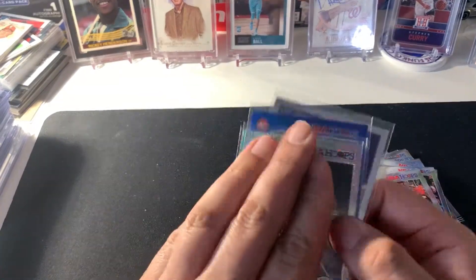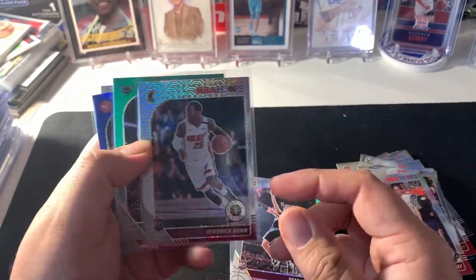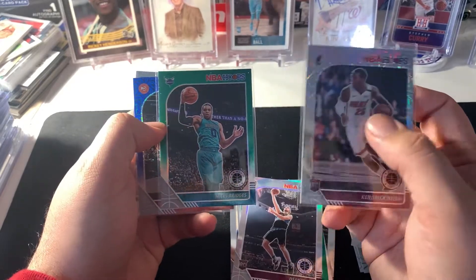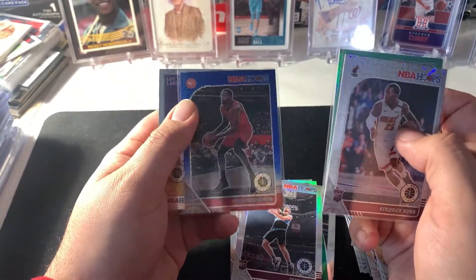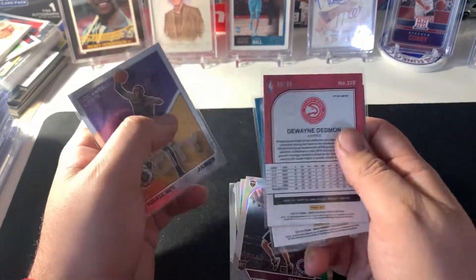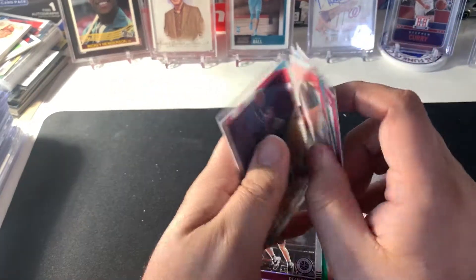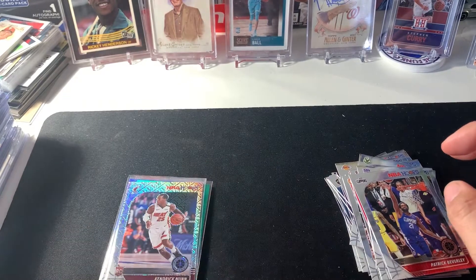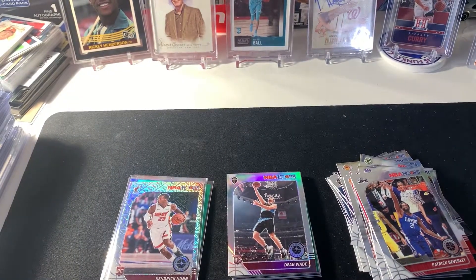See what we got for the hits: rookie Kendrick Nunn Mojo, green Miles Bridges, Dwyane Wade red white and blue numbered out of 99, and LeBron James NBA City. Not the best box but we got some cool stuff. See you next time, thank you for watching.